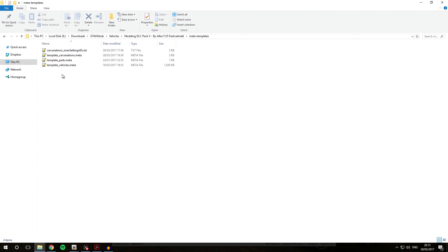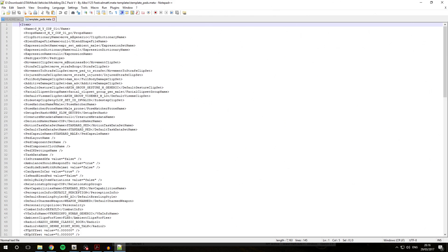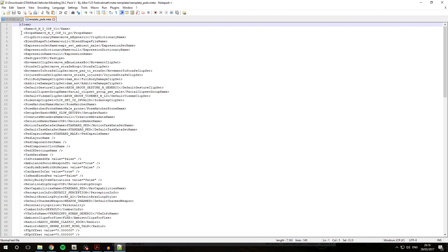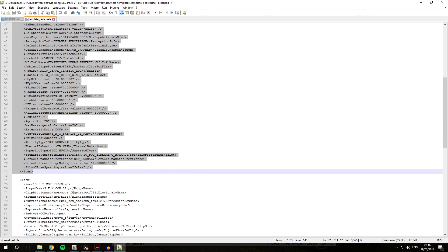For that reason, Modding DLC Pack 5 has included a base meta for PEDS.meta that works for most COP PEDs — nearly every PEDS.meta out there. It has both a male and a female version. We're going to open that file and have a look. The first entry is for a male PEDS.meta and the second is for a female PEDS.meta. Since we're installing a male PED today, we'll use the male PEDS.meta entry. Copy this entry — place your cursor right before the opening bracket of the item tag, hold the mouse button down, scroll all the way to the closing bracket of the slash item tag, then right-click and hit copy or press Ctrl+C.